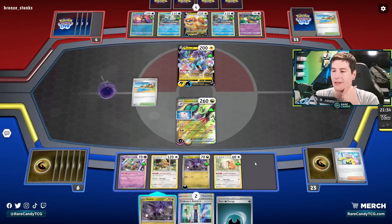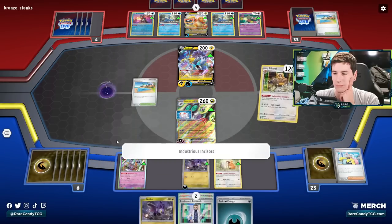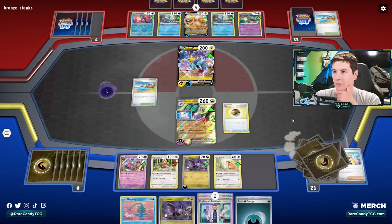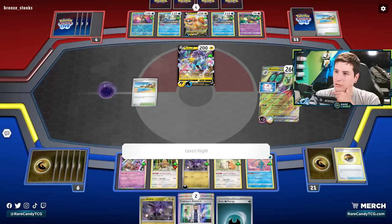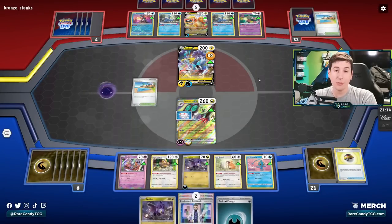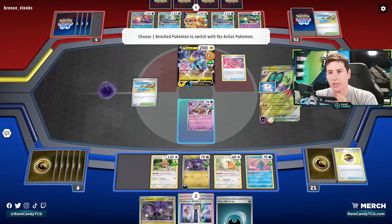We should save this last bench space for a Manaphy. Okay, don't mind if I do. That's pretty much exactly what we wanted there. I think we just need to start hitting Crushing Hammers at this point to deal with Dragonite, because Dragonite is actually one of the few Pokémon that can mess this up — it does have a Shred attack. It's only doing 50, but that does add up. We'll definitely do Klefki here.